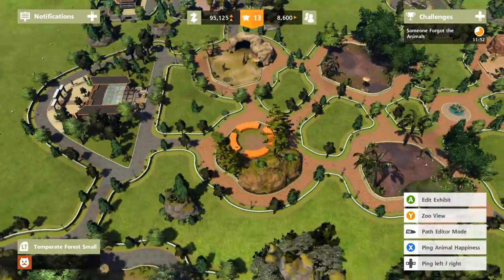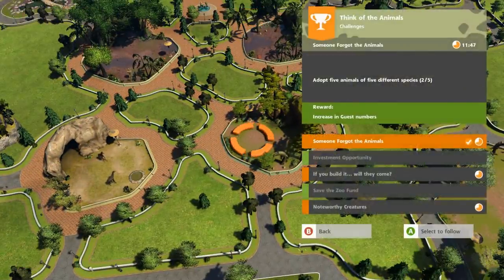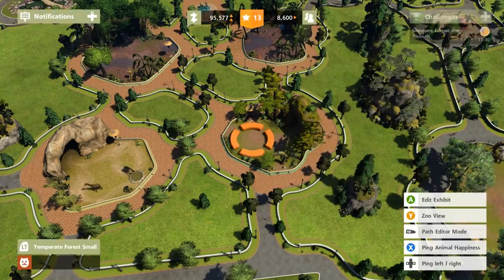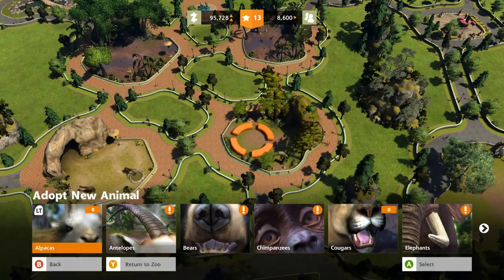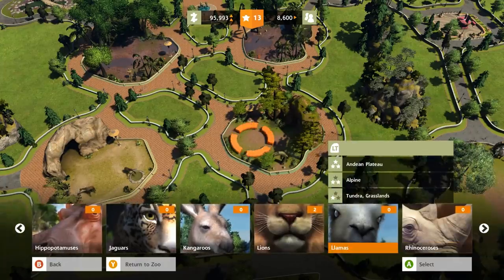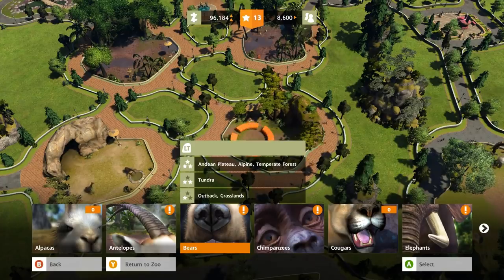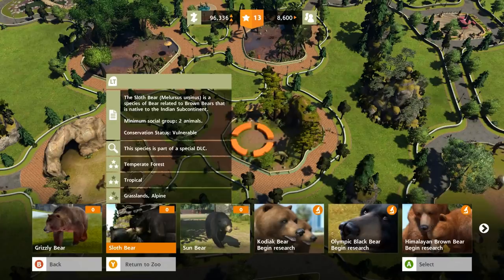Let's come over to this empty small forest exhibit and find a small forest animal to add in within the next 10 minutes, because I am about to run out of room and I need to adopt five animals of five different species. Let's see - small animals, small exhibit, small forest exhibits. Who would actually go into the temperate forest exhibit? A new bear - who would go in? Oh, a sloth bear, that would be really cool.